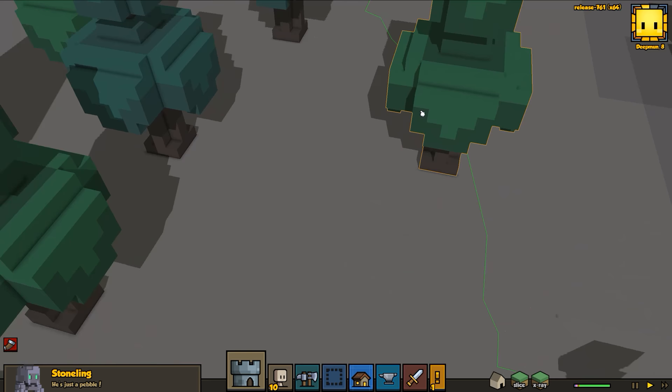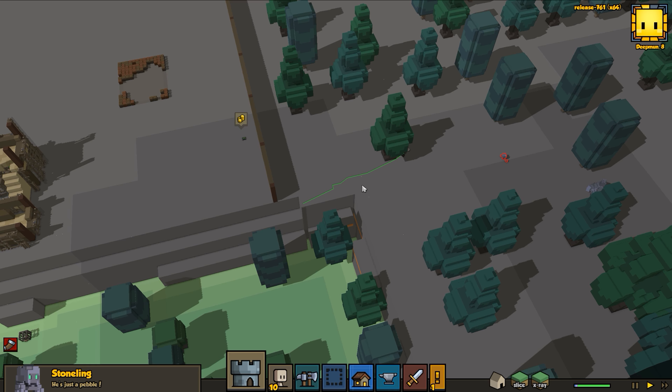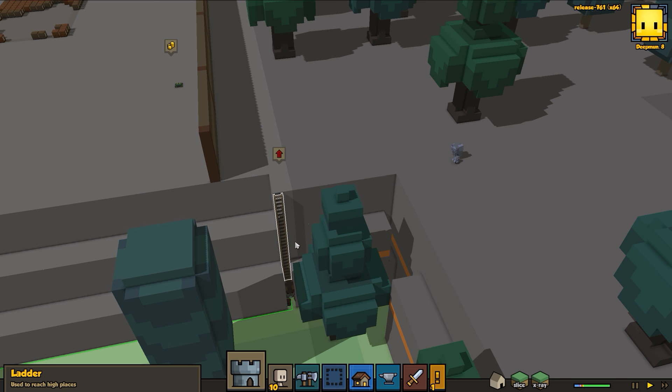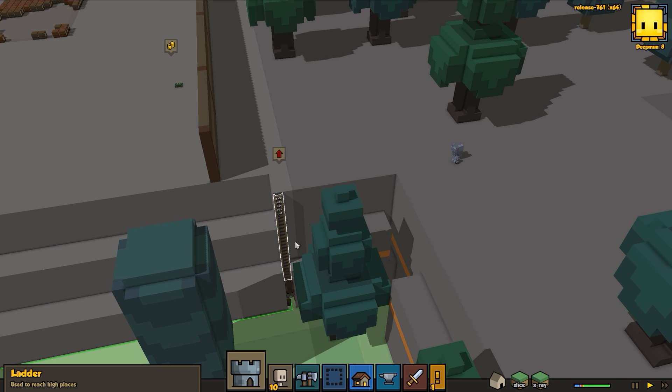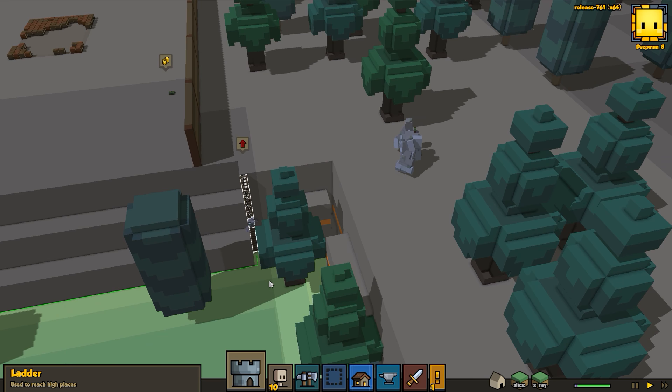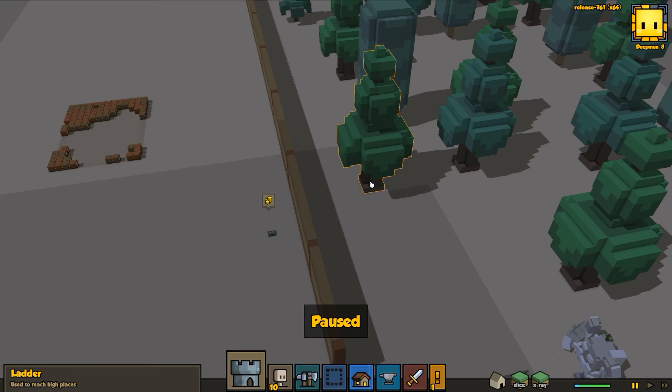Oh invaders approaching! Are you chasing Zed? Oh no - we can't handle this, we need to take down that ladder as soon as he gets home. That's not good. Build the ladder, build the ladder - okay now remove the ladder, remove the ladder right now! I can't prioritize anybody to remove that. We need to take down that ladder like now! We need to deal with that golem!